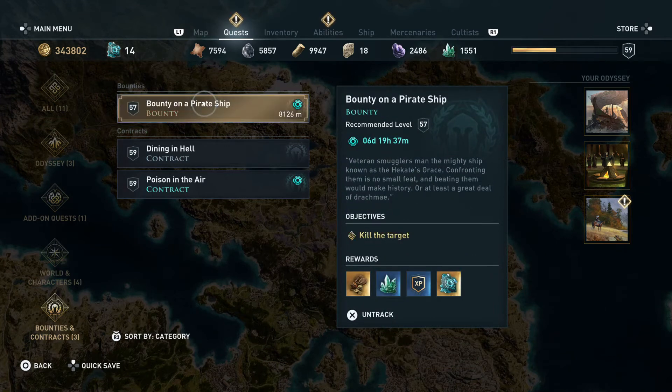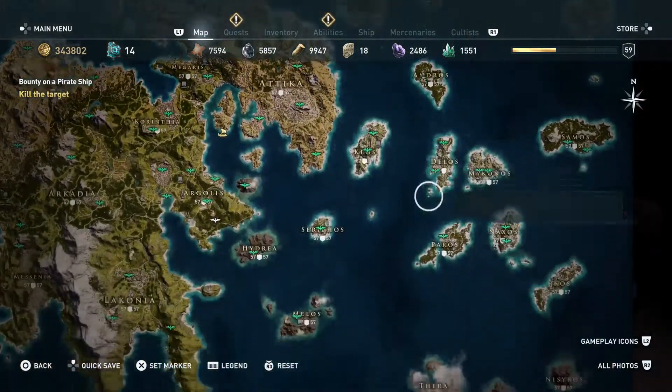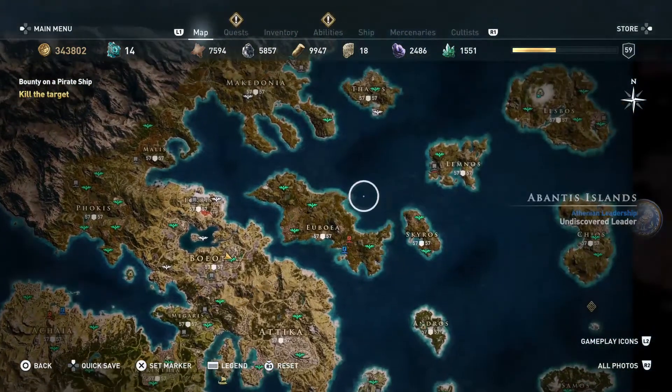After that's been marked, you go on the map to the location I'm going to go to. I'm doing this for two reasons: number one, to show you the bounty ship, and number two, Poseidon's Trident. That's right — we're going to kill two birds with one stone.